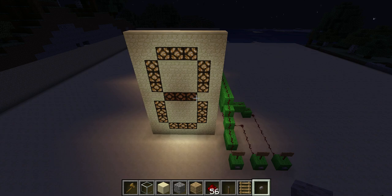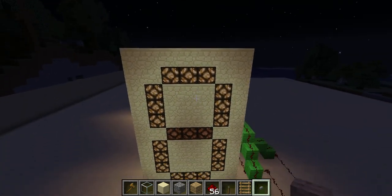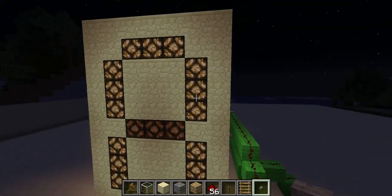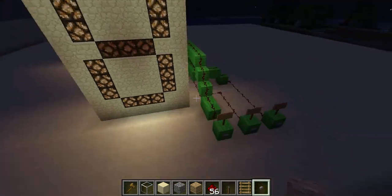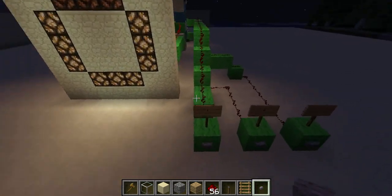Hey, what is up YouTube, RandomGinger here and today I'm going to be bringing you my Minecraft 7 Segment Display. A 7 Segment Display, for those of you that aren't familiar, is basically exactly what you see on an alarm clock or a lot of digital clocks. It's called 7 segments because it has 1, 2, 3, 4, 5, 6, 7 segments. Right now it's on 0 but you can display any numbers 0 through 9.